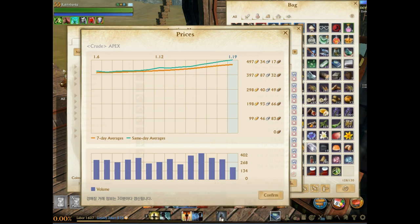Both graphs are slightly going up. The seven-day average is actually lower than the single-day average, meaning the last couple of days have seen huge spikes in Apex prices. On Morpheus server prices have jumped from around 450 to over 500 gold. Today the highest price is 515 gold but you can find bargain Apex as low as 420 gold.